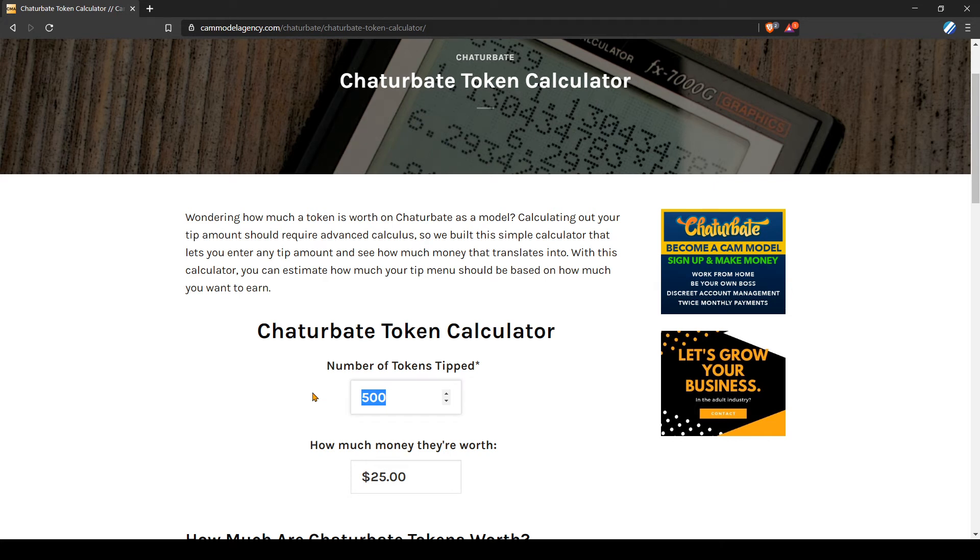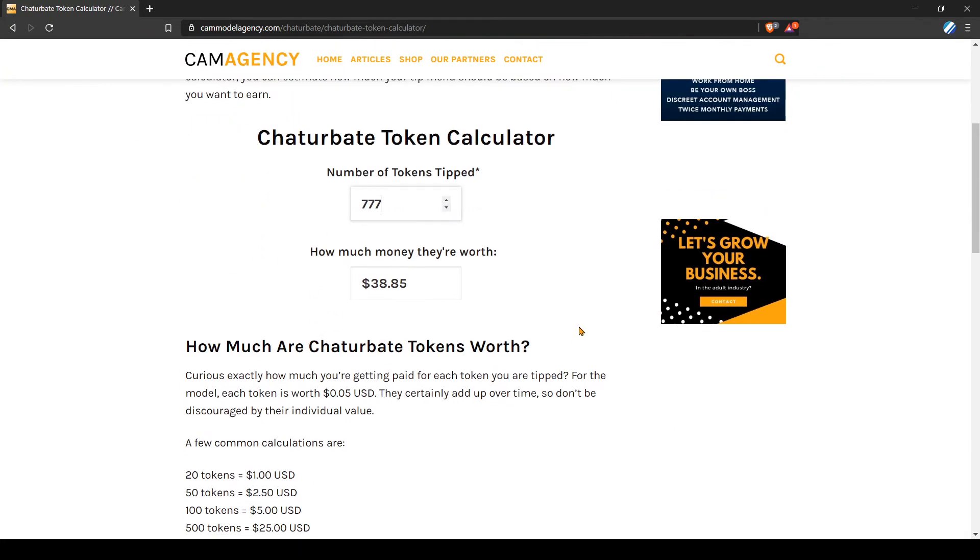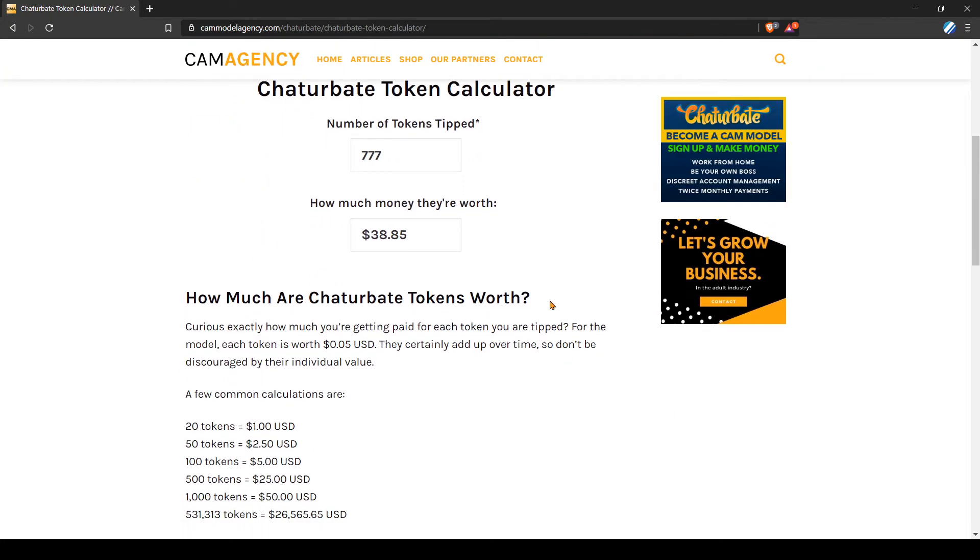For instance, if you wanted to do something for 33 tokens, you'd make $1.65. If you want to do something for 777 tokens, you'd make $38.85. We have a few common calculations, kind of like benchmarks if you will.